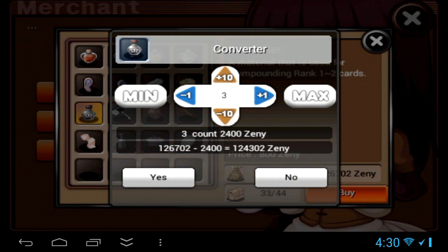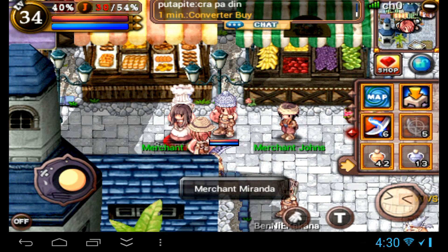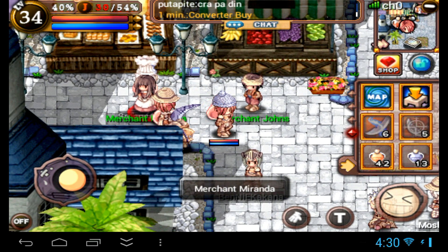Now in order to compound cards you need converters, which are sold for 800 Zeni from Merchant Miranda, found either in the north of town or in the south of town.